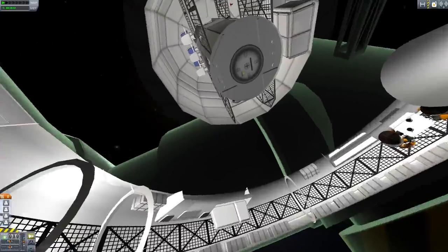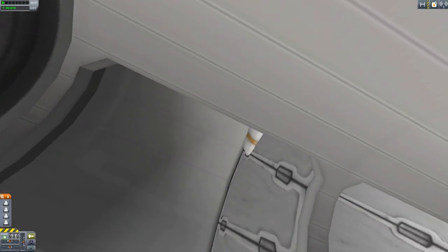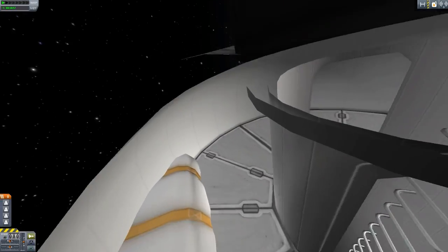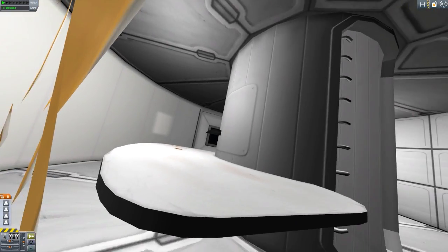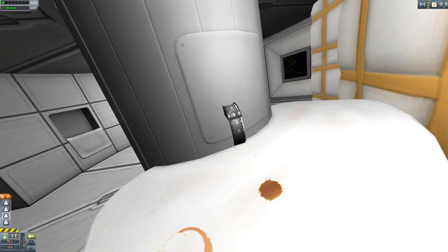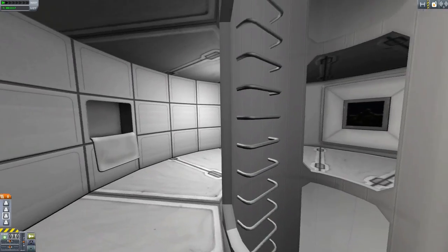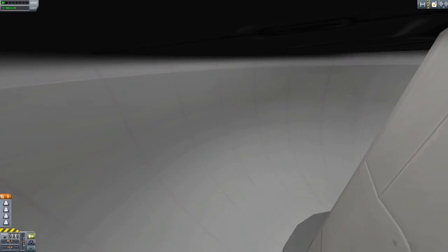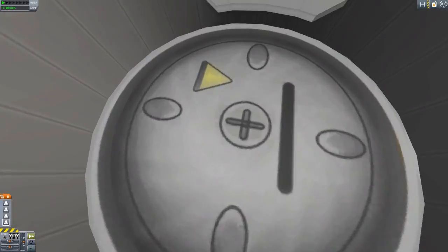Now let's look at the next inflatable storage container. Once we get in here, we have three different stories to this one, which is quite cool. You have a center tube which you climb up and down. There's a top area which you could use for storage, and this area in the middle is where your Kerbals would be - we've got a lovely table with some coffee stains and apparently an instrument that probably shouldn't be in here, likely a glitch. And then of course a third little floor down here, again just another storage area. Overall, a lot of good room for your Kerbals to roam around in.